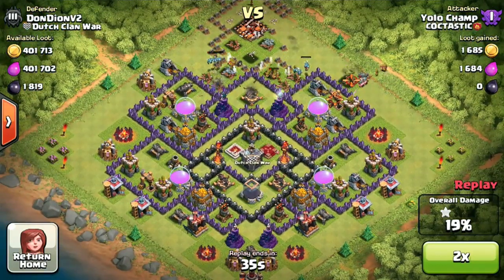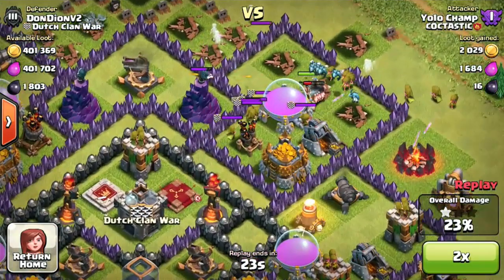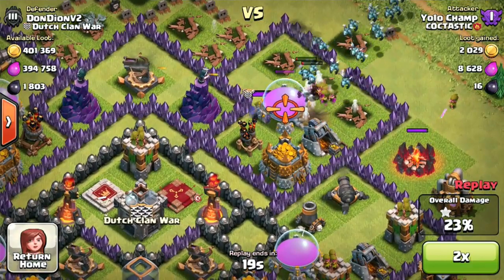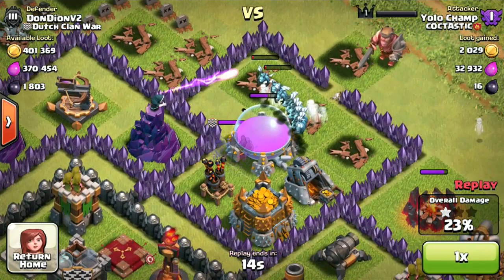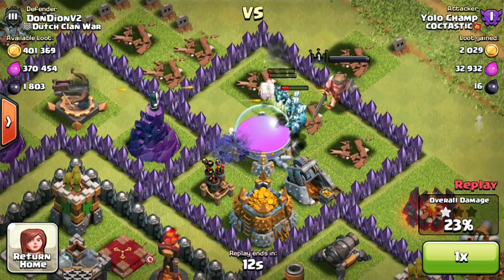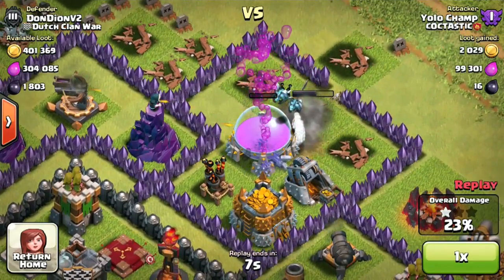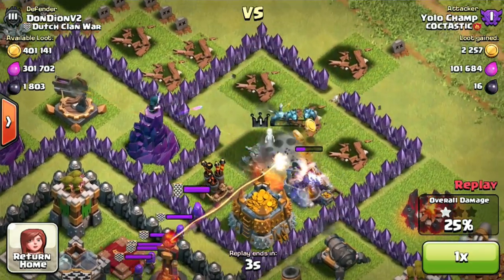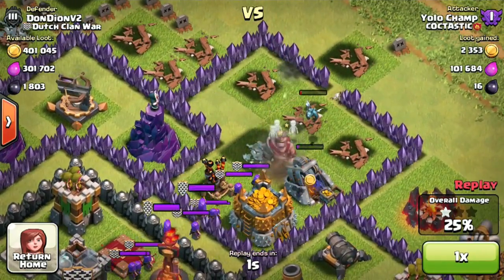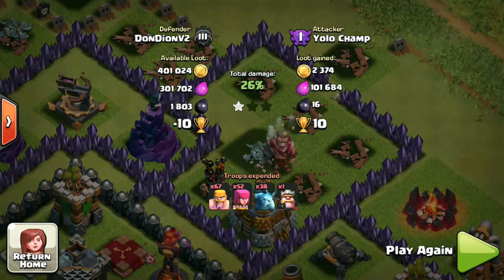I'm the ruthless barbarian — gotta be ruthless. Here I am trying to get a little more from the exposed storages, but I used my barbarian king a little too late because my minions were about to die. Compliments to that waste tower — if I'd dropped my barbarian king earlier, I probably would have gotten into that gold storage faster. But I'm pretty happy with 10 trophies and some elixir, so all is good.